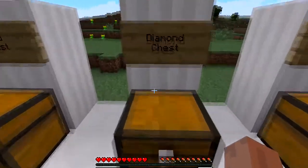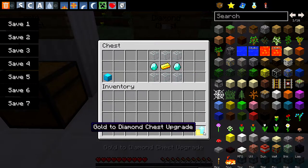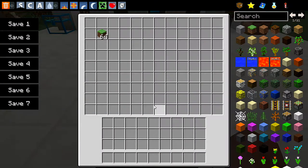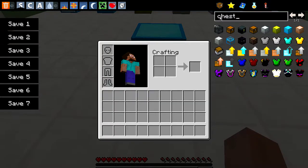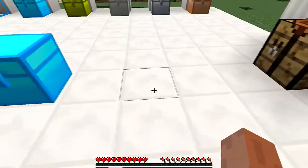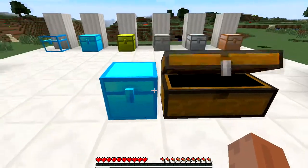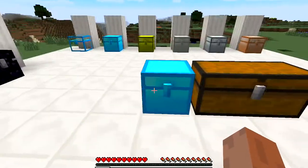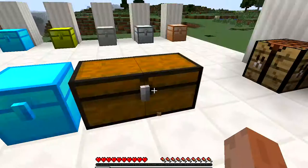Moving on to the diamond chest — this is how you make it. You're going to need glass in each position around the edges, a diamond, gold, and diamond in the middle row, and then you'll get your gold-to-diamond chest upgrade. You go to your gold chest and apply it. This is insane — my favorite chest. It is bigger than a double chest. The diamond chest gives you so much storage space. You could stack two of these all around your house and have plenty of storage.